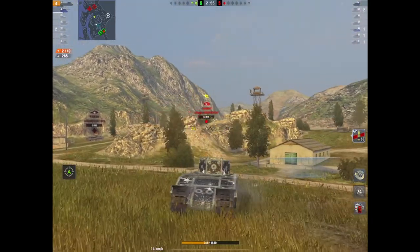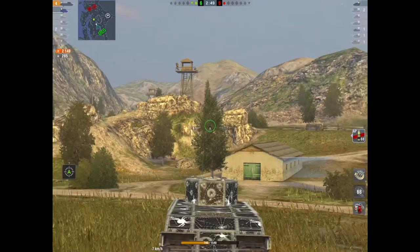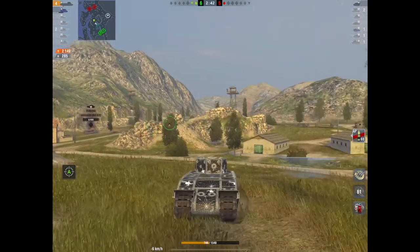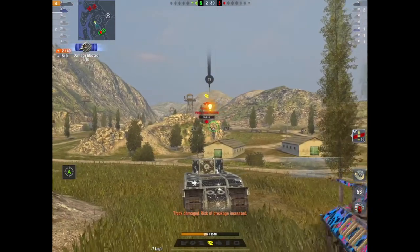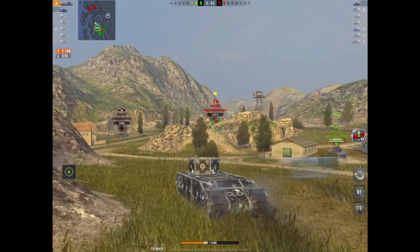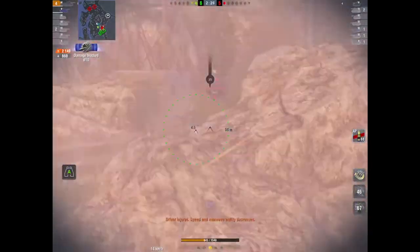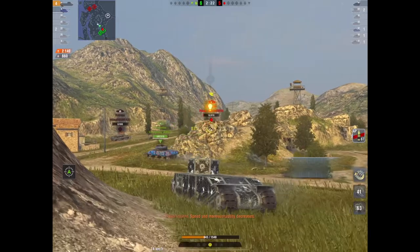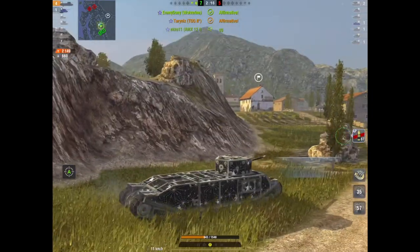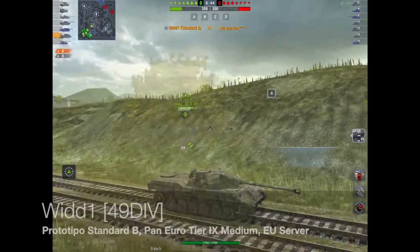That poor little Leopard just smacked the TOG. The Leopard can run around the map, but it's a TOG — just stay there, they've got to kill him. He's done 2,100 damage, there's a Wolverine with full HP. Oh, Toggy Toggy Toggy — come on! Four kills, 2,149 damage — a well-deserved Mastery and a Steel Wall for HMS Toggington.